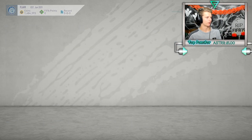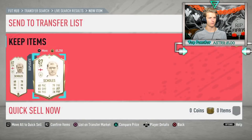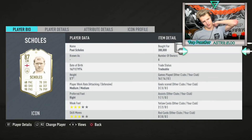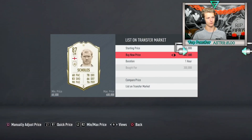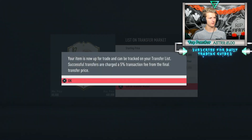Just before 6 p.m., grabbed two deals on Skullsy - one for 298K and one for 300K. We sell both for 330K, which turns over 13.5K on one and 15.5K on the other, so about 30K combined. Getting a little risky right before 6 p.m. but I don't think it'll be anything to worry about.